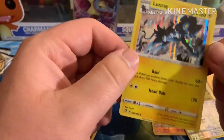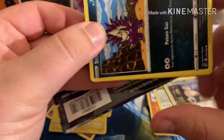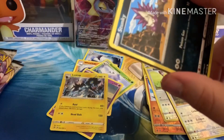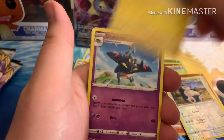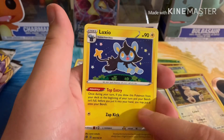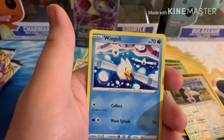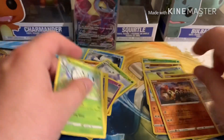Snorlax and then Luxray — hollow rare. We have five more packs in the video. This video may go by faster than the last one. Luxo — this is what they call the cheating one, because when you draw it as your first card, you can put it on the bench if you don't have a full bench. A lot of people call it a cheating one because you can just throw it on the bench without evolving. Reverse Rare, and we have a Butterfree non-hollow rare. Four packs left in this video.